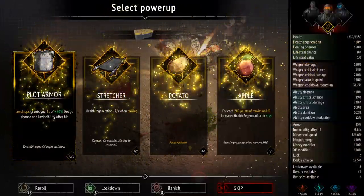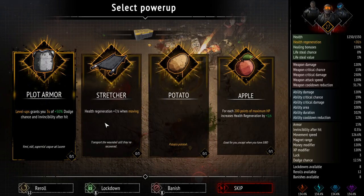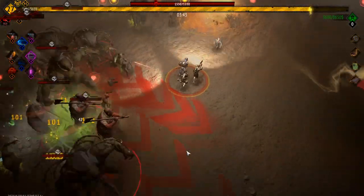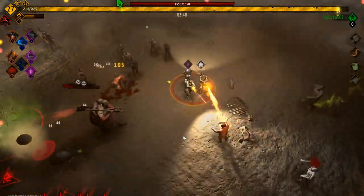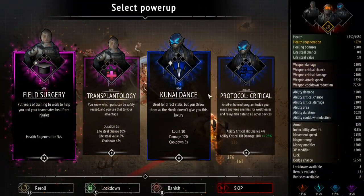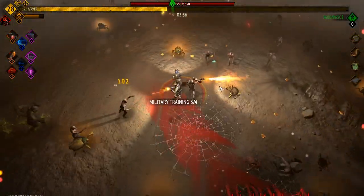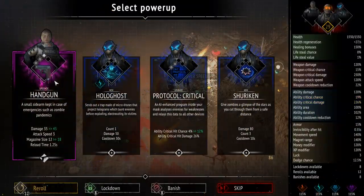Make our way over here, see if there's anything good. We already got the potato achievement so I'm not too inclined on taking it. Remember the scarabs do slow movement speed, so we gotta be careful on that run. Let's go critical protocol — crit baby! We're already at a thousand kills, that's pretty good, three minutes in. We still need to survive another seven minutes so it shouldn't be too bad.